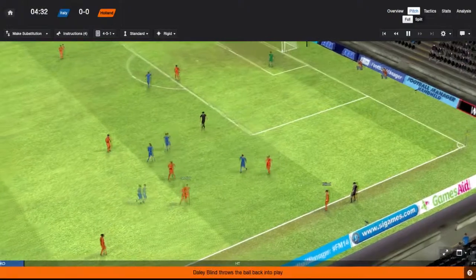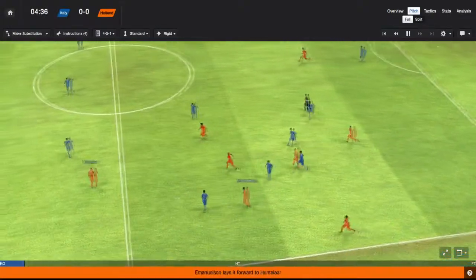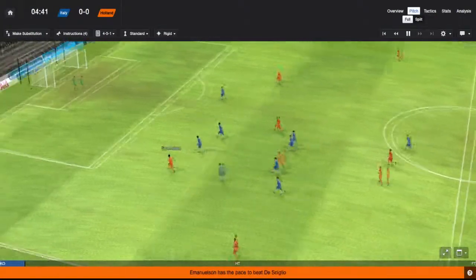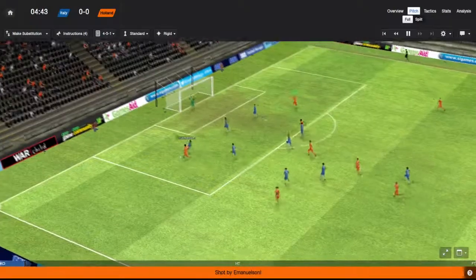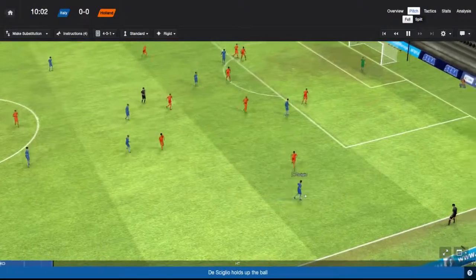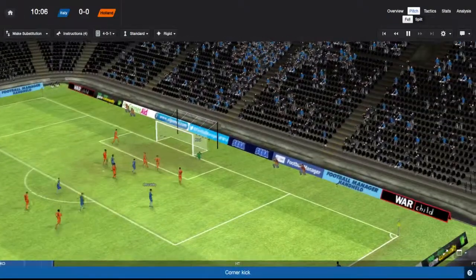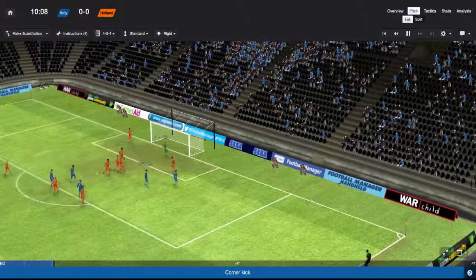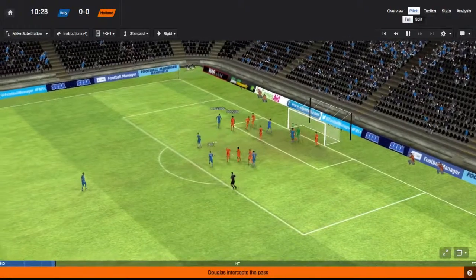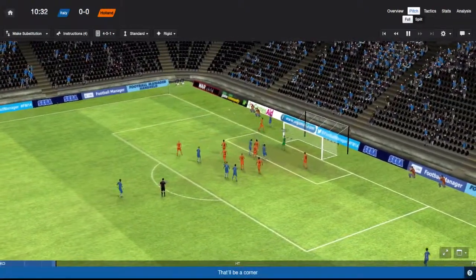Four minutes in — blind to Snyder, forward to Emanuelsson, now Huntlaar, through to Anita, to Emanuelsson — that was a nice play. And a good save by Sirigu. Italy moving the ball around. Osvaldo shoots; Krul did not need to save that, but better safe than sorry. Montilievo with a corner, goes deep — Marchisio — and another good save from Krul.